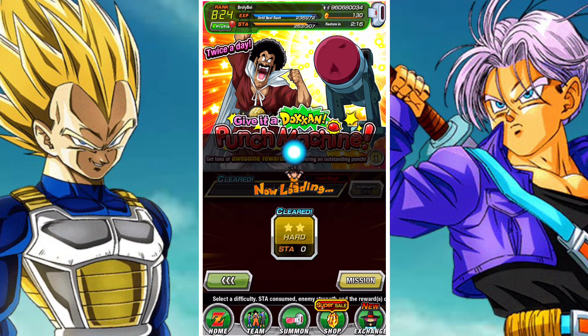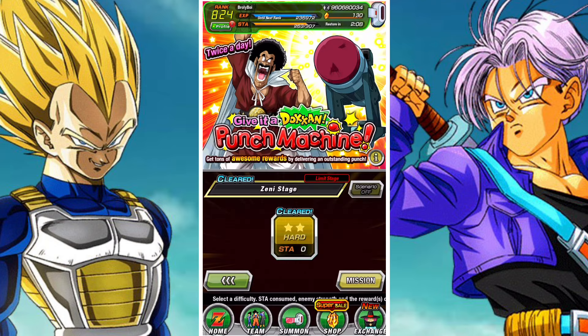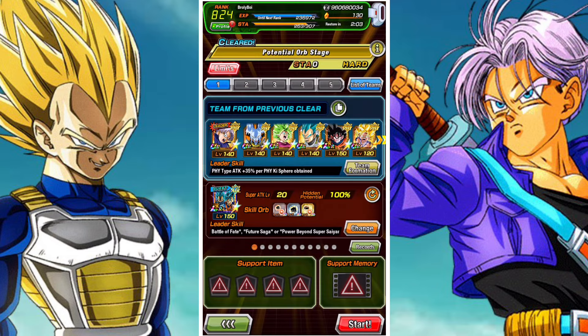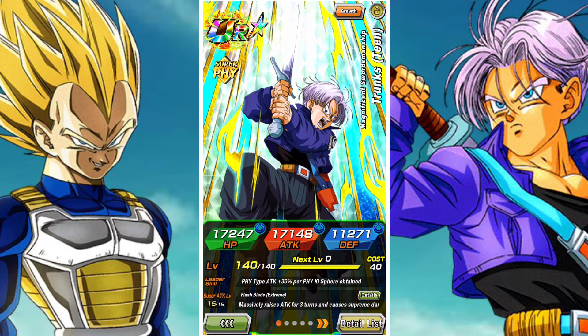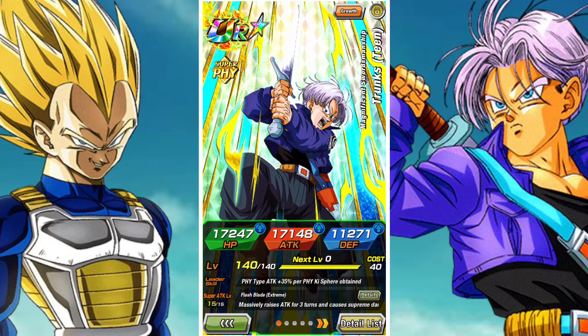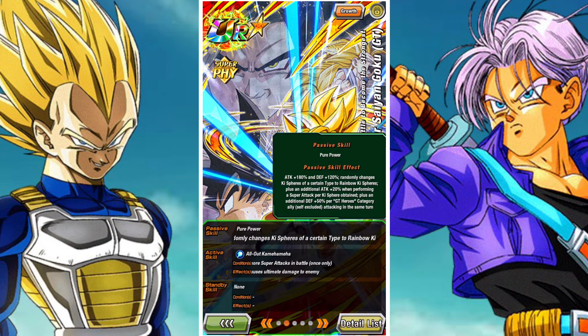For stages one, two and three — the no-item stages — this is where you're going to need to prioritize this kind of build. Firstly, you need a nuking lead, which is a unit that gives you attack per orb obtained. Ideally it's a type orb lead. For example, Trunks here is at 35%. For physical units it's Trunks and Super Saiyan Blue Vegeta — both give 35% per orb. That extra 2% compared to 33% does matter and does make a difference.